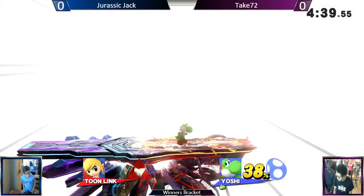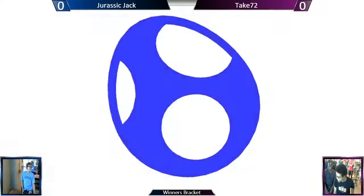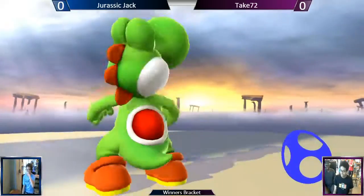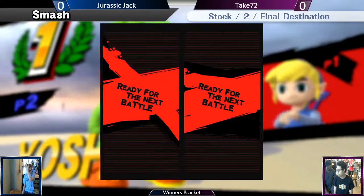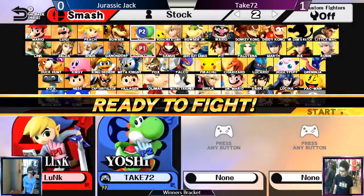That forward smash — very quick. It has a pullback so you don't get hurt when you do the force. So cool. Yoshi, look — I'm not even turning around. Yoshi is great, so clean. Doesn't even look at the camera. Yoshi is so great. Very solid play from Take 72. He takes Game 1, and we're going into Game 2.